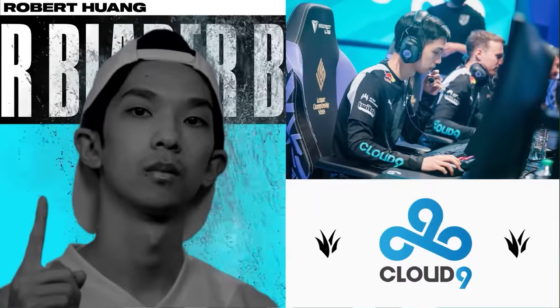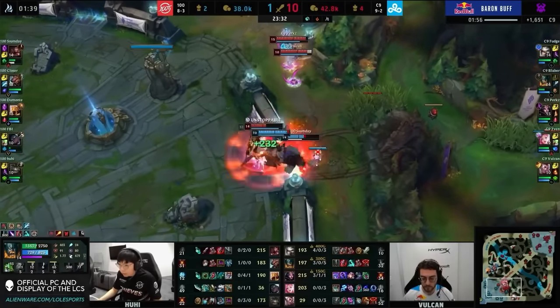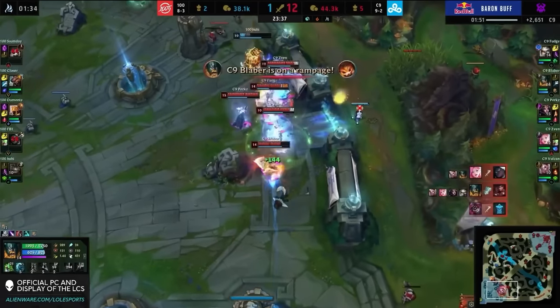C9's Blaber has been one of, if not the best jungler in North America for a while now. His aggression is unmatched, and he is always leading the charge for his team, going for plays that very few others would dare to attempt.